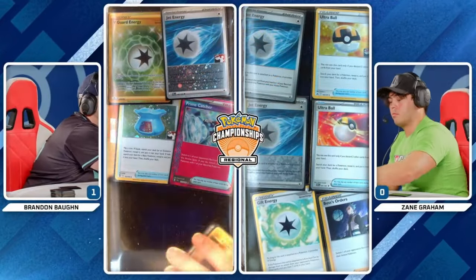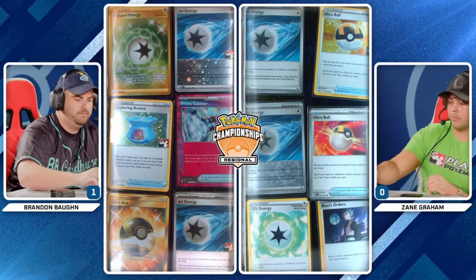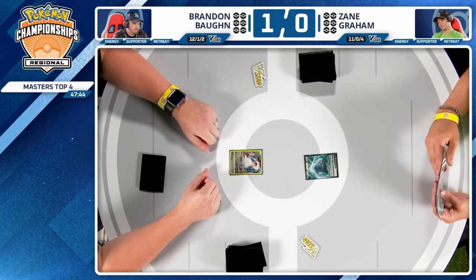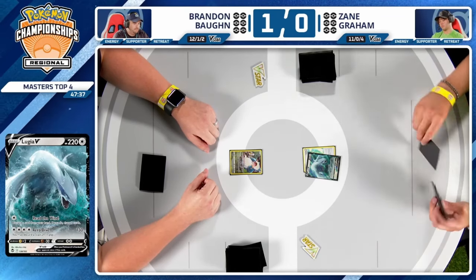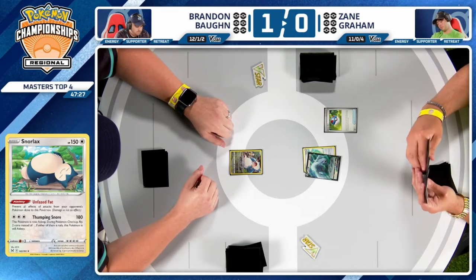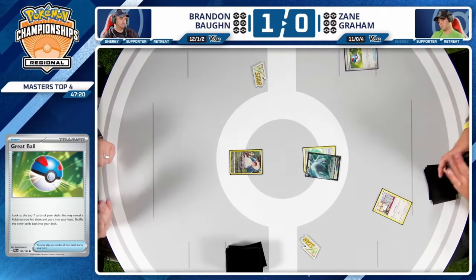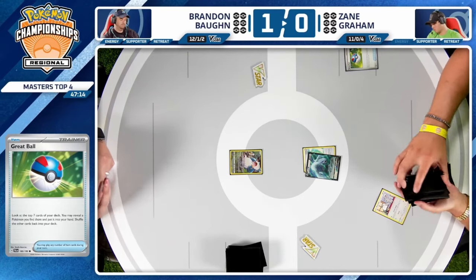He didn't play any Research, he didn't play any Iono. He got Iono'd by Zane into Lugia V-Star after the perfect start with the Jack in hand, and that was it. He just found everything he needed off Capturing Aroma and Ultra Balls — who needs supporters? Just play Jack and your Lugia. That's why Lugia is so good: its board just stabilizes itself. You don't need to dig through your deck — you don't have to use anything else besides your Primal Turbo abilities.